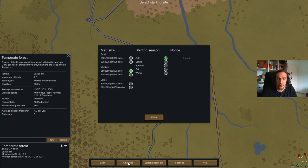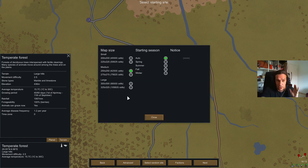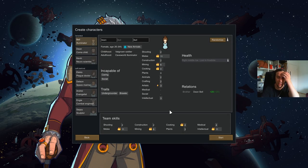Here we can also configure the map size. I personally have never played any size other than medium and was always happy with that — and I have 2000 hours in this game. Larger maps stress your CPU a lot more and the game will get laggy a lot quicker. Beyond that, go crazy — it's your world and your rules.